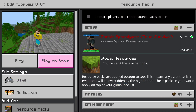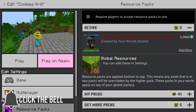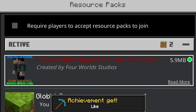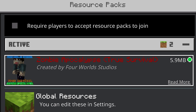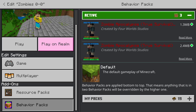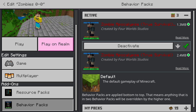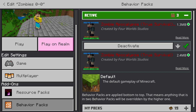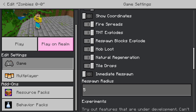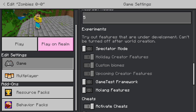Welcome everyone to the most amazing zombie apocalypse add-on in the latest version of Minecraft Bedrock Edition — the Zombie Apocalypse True Survival, created by Four World Studio. Links to download are in the description. Once imported, make sure the resource pack is enabled, and in behavior packs ensure both packs are active — one of them is the structure pack. Also enable all experimental gameplay features: custom biomes, upcoming creative features, and all creative features.